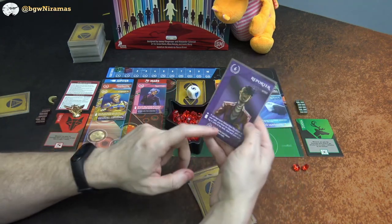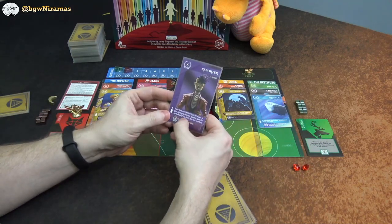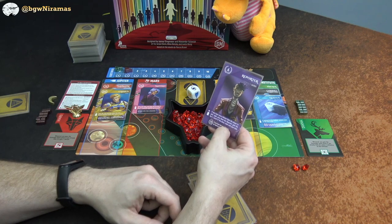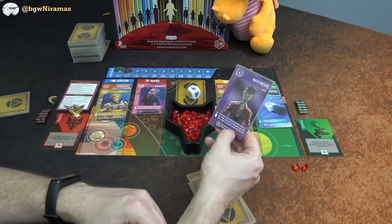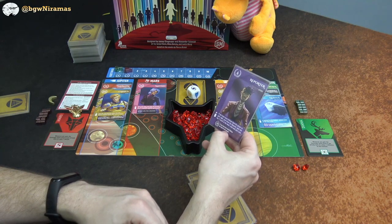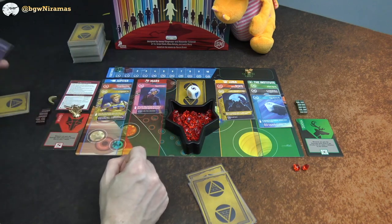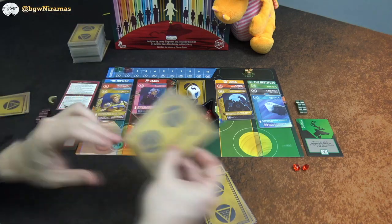Draco's plan is to play the Reporter. It says: if you have more helium than the player to your right — which he does, that's why he got those two — he gives me the Reporter and gains the top two cards of the deck, ending his turn. So his hand size increases by two but he gives me a card. He ends up with six cards and now I have six cards as well.